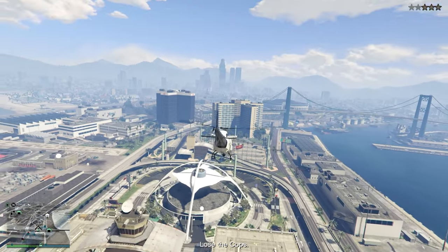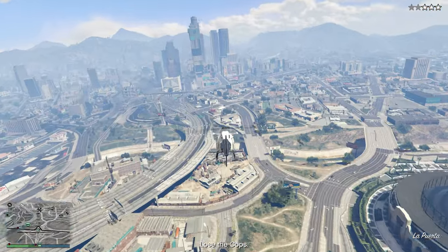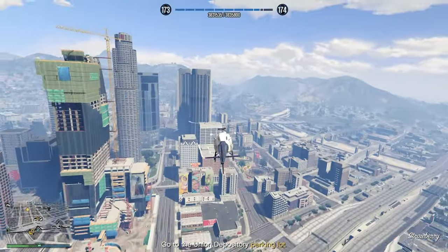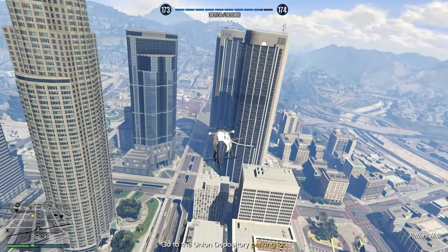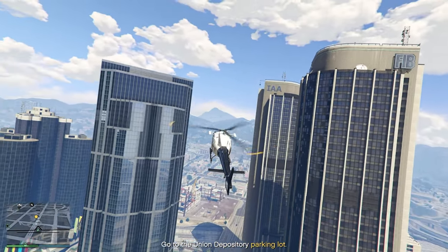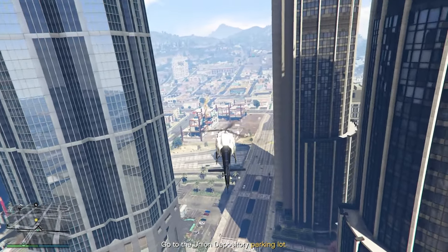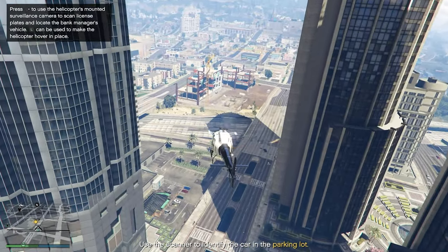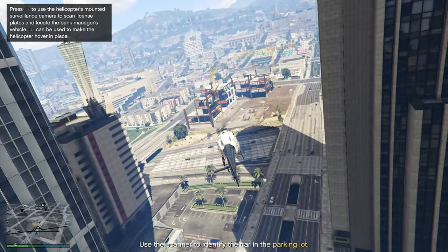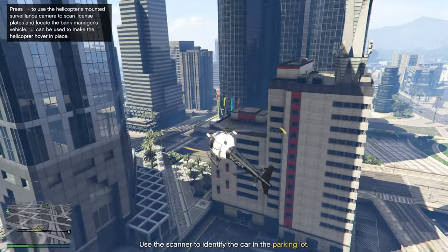Just like that, you can see before we even get here the cops have already vanished. So we are good to go. Now what we're looking for is a blue Comet. So you're just going to fly into this little car park right here. We're going to put this into a hover and scan the target vehicle.